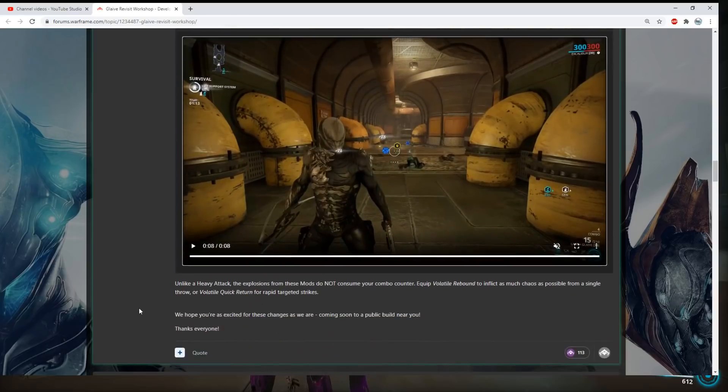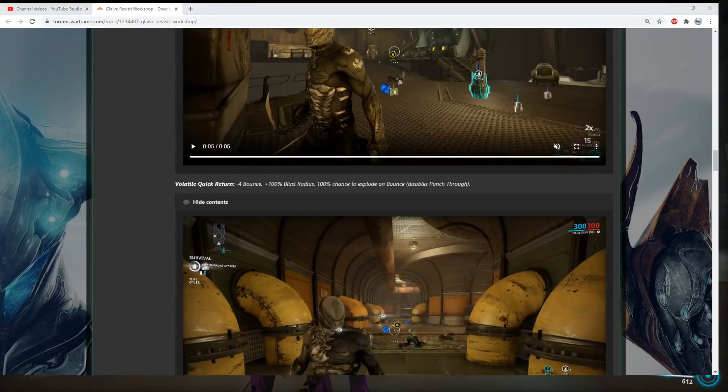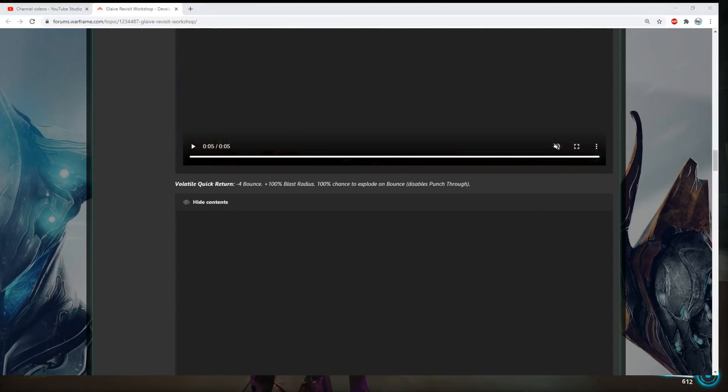Unlike the heavy attacks, these explosions from these special mods will not consume your combo counter. Equipping Volatile Rebound inflicts as much chaos as possible from a single throw, or Volatile Quick Return for rapid targeted strikes. I think these two mods at the bottom look pretty cool, but I think heavy attacks will be the way to go.